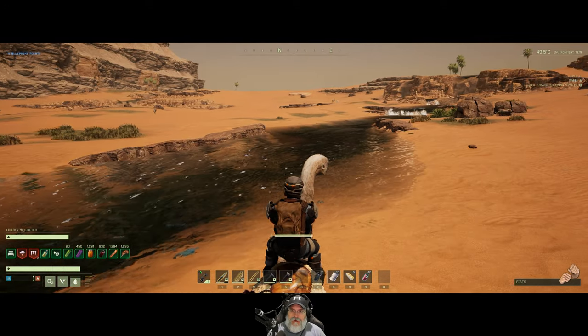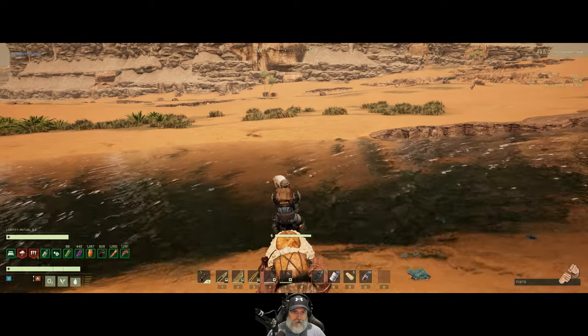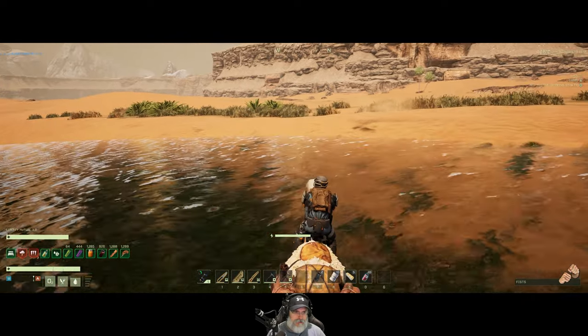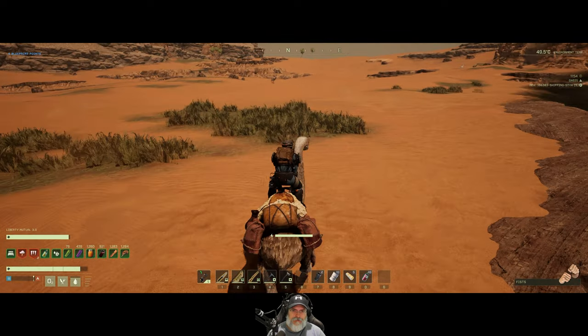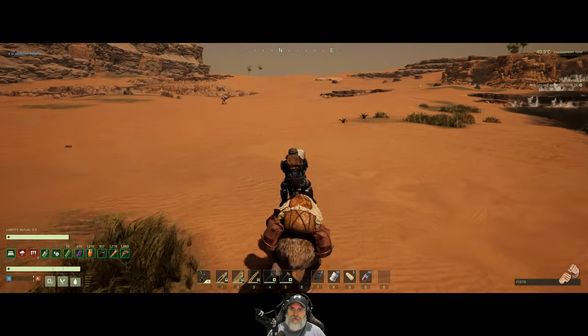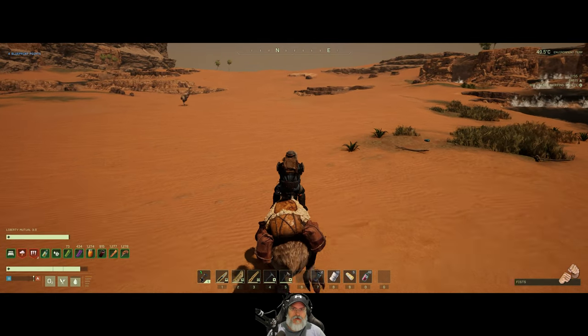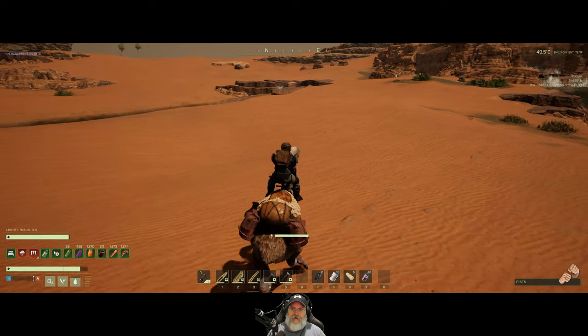If you're going to do a desert base, this wouldn't be a bad spot with all this flowing water for power — just set up a whole bunch of water wheels. What's over here? Oh, that's another river. Gotcha.